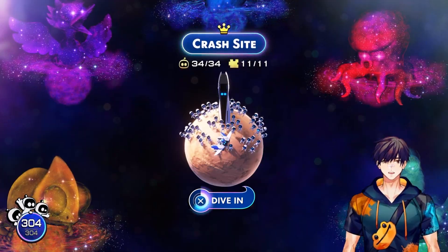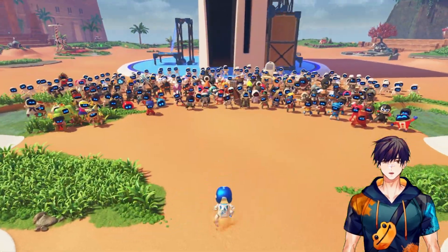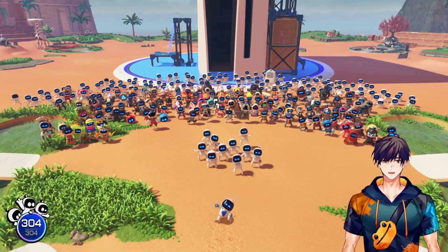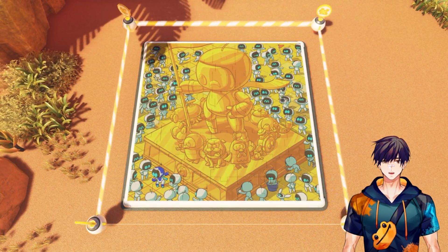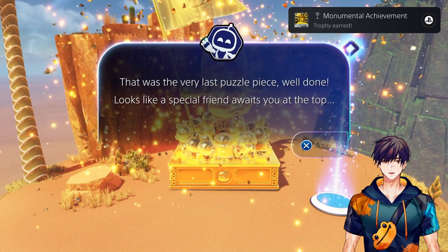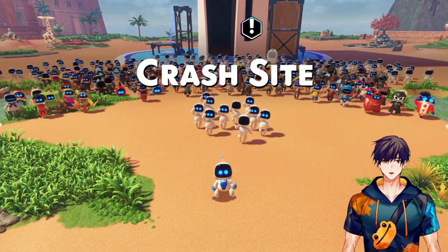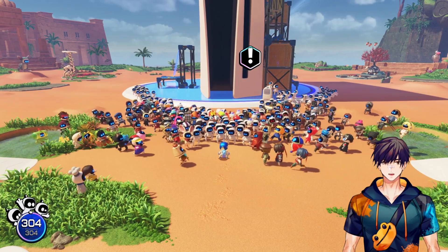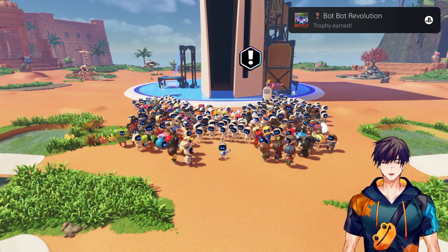Now we can go back to the crash site. All the bots I got were just regular bots, because we got all the VIP ones already, and then we got all the puzzle pieces. Oh look, the statue has all the little animal friends you made! That was the very last puzzle piece. It looks like a special friend awaits at the top. I also learned that if you gather everyone and press the down button on your D-pad, you can dance — and then everyone else will dance too. You get an achievement if you do it with over 100 bots.